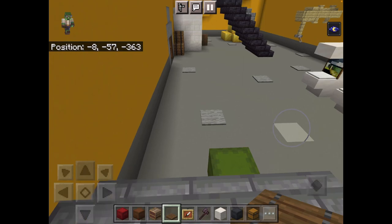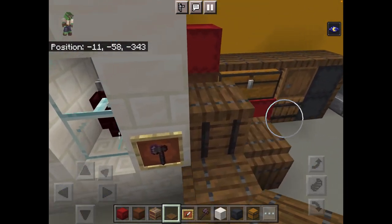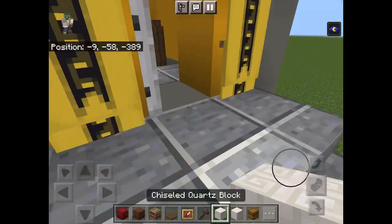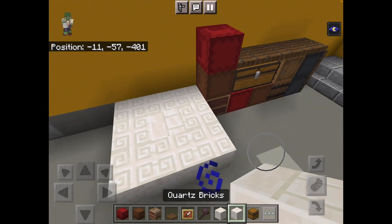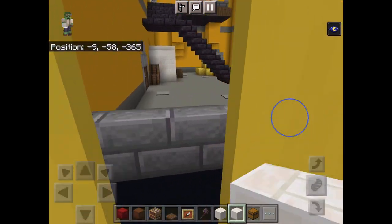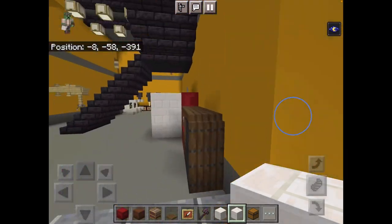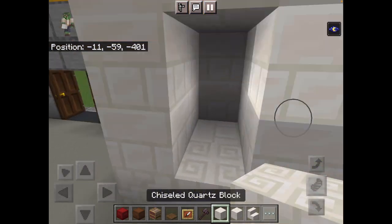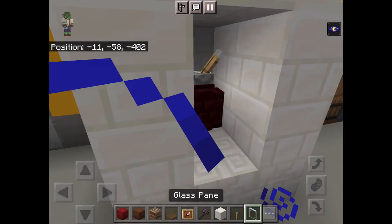Once you've finished, grab your bricks and your quartz — chiseled quartz blocks — and make a 3x3 hole like this. Place a quartz brick in the middle, cover this side with quartz like that. Cover the top like this with a brick, put another brick in here, place a lever like that, and then cover it with glass panes.